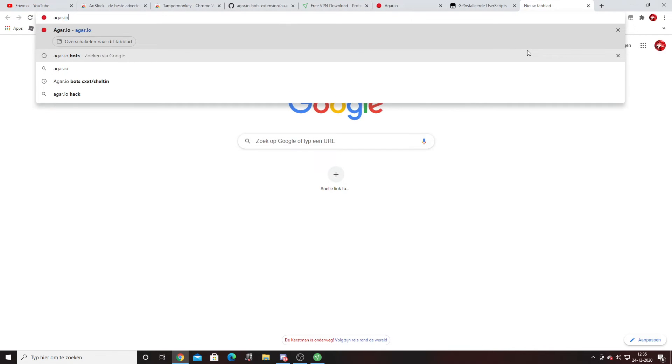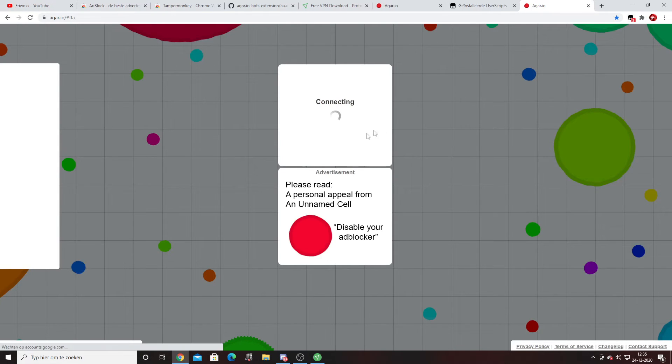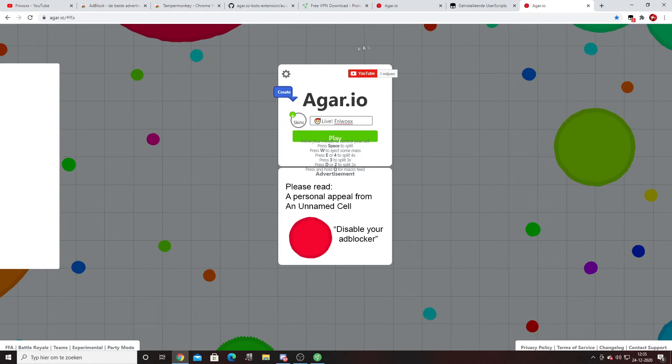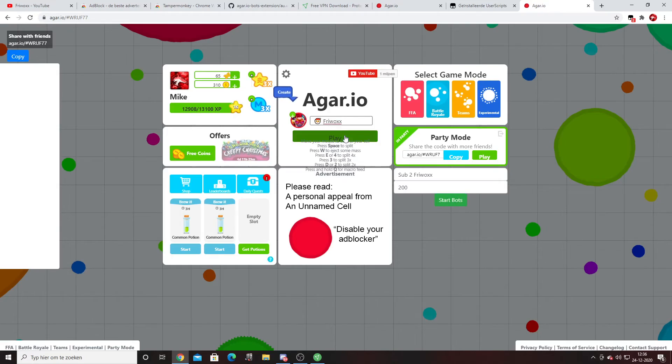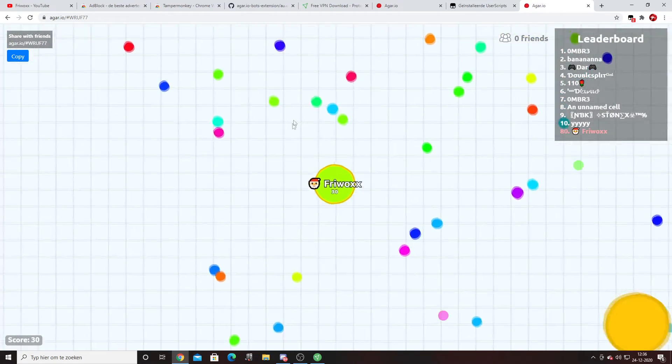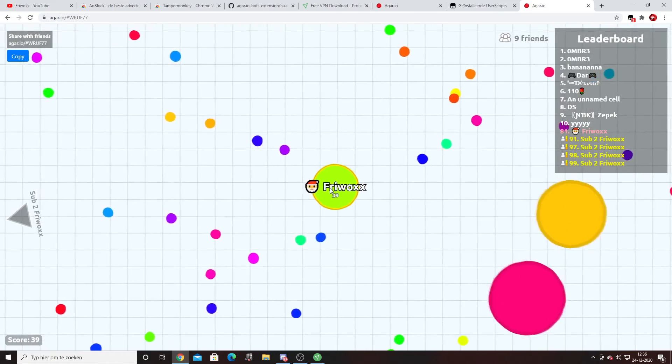Go to Google Chrome, search Agario, and just wait for it to start. You'll see the bot menu has popped up. As a tip — I use them myself — don't use 999 bots instantly, just start with 200. Set the bot name to something you want; I'm going to use 'fry box'. Create a party, and before you press start bots, make sure to go into the game first. Once you're in the game, press start bots.